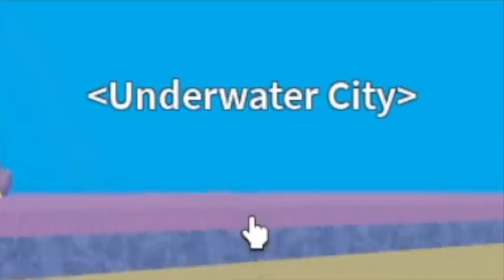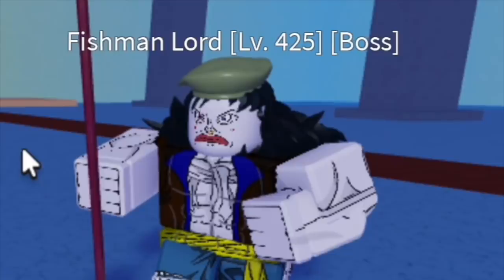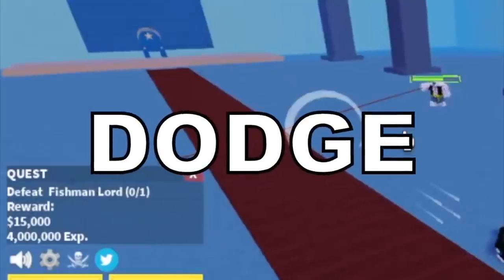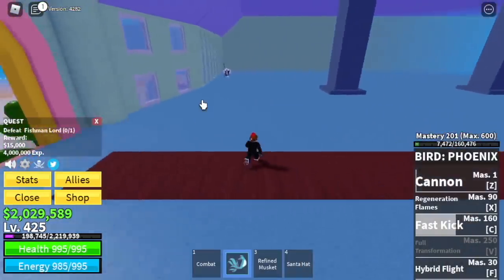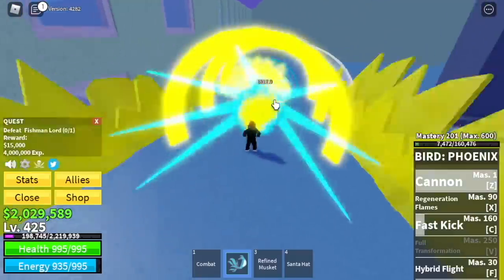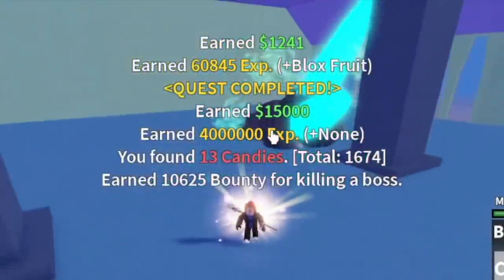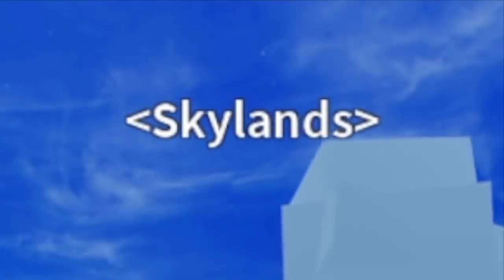Next up: underwater city. We're gonna go straight to the boss at 425 — the Fishman Lord. Easy to defeat as long as you dodge his trident skill. He will be very easy to defeat and he has two lives. The goal here is to reach level 500.